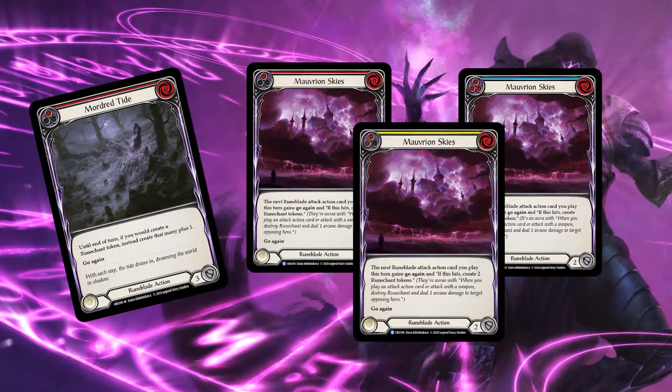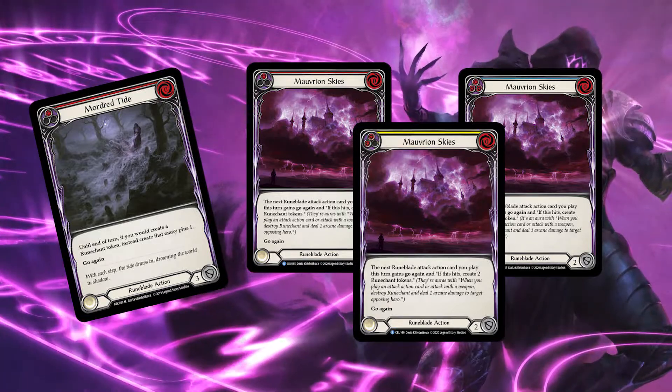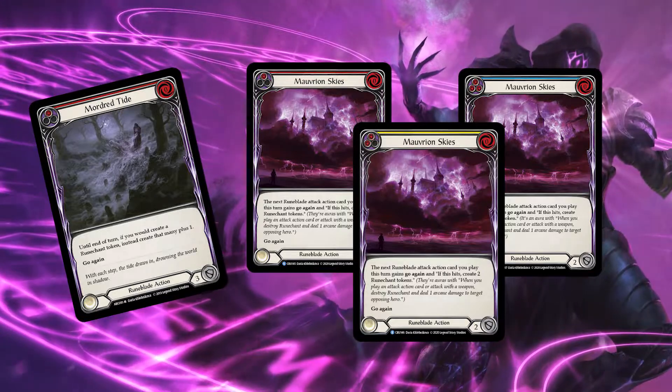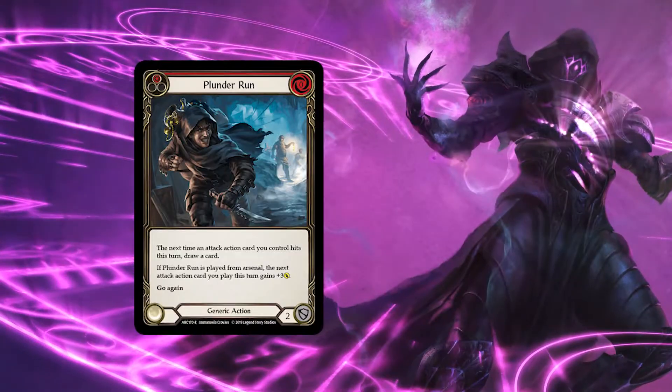Morvian Skies — we are playing nine copies of those: three reds, three yellows, three blues. We want our attacks to have go again, since we are aiming for an aggro version of the Viserai deck.